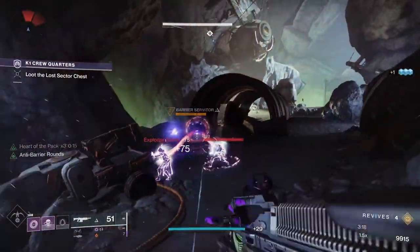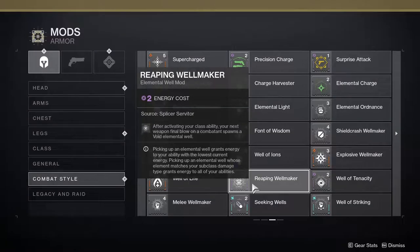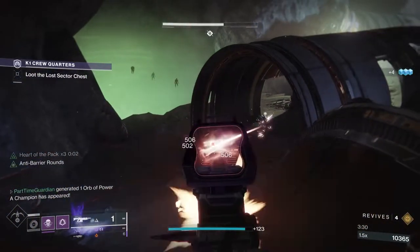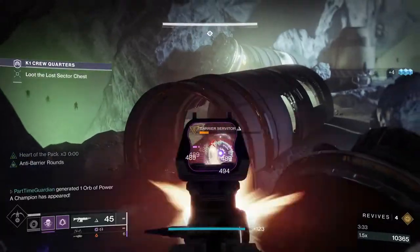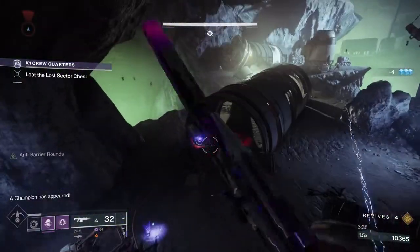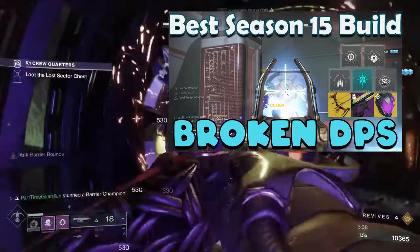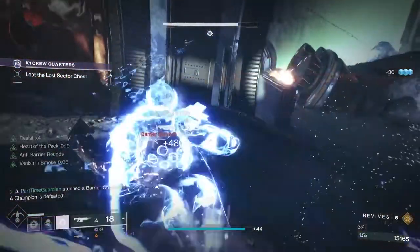Reaping Well Maker is a Void mod that spawns a Void Well when you get an enemy final blow after activating your class ability. It seems niche, but for a Hunter it lets you spam wells based on frequently dodging. I cover a setup like this in another build. It's situational but worth getting. You unlock this at Reputation Level 1.